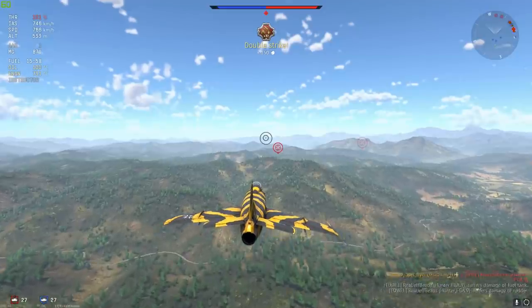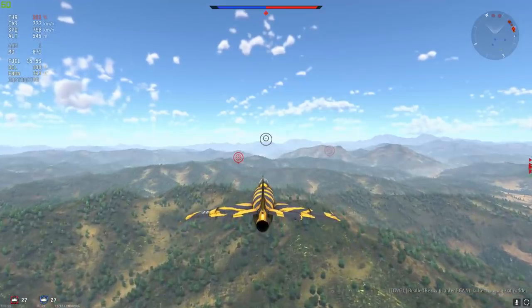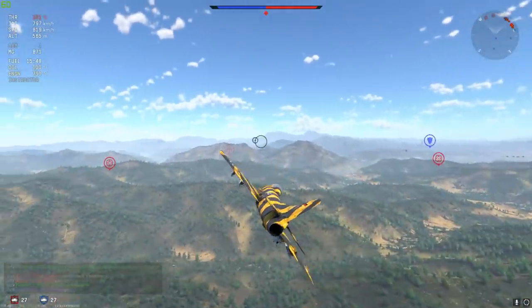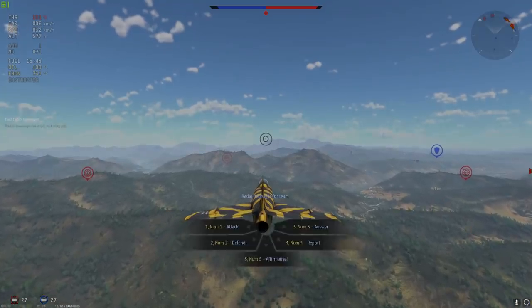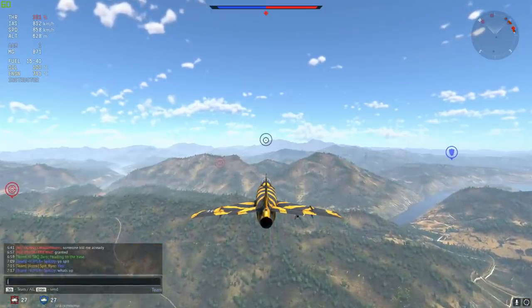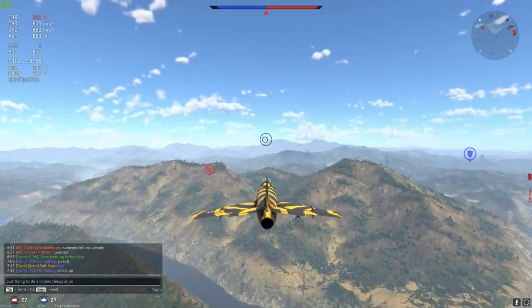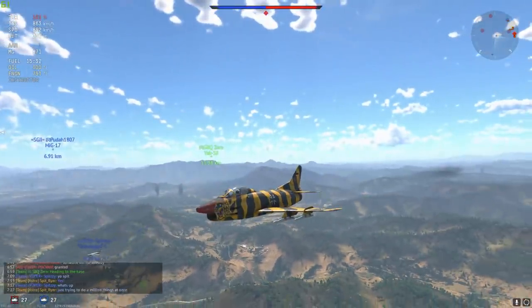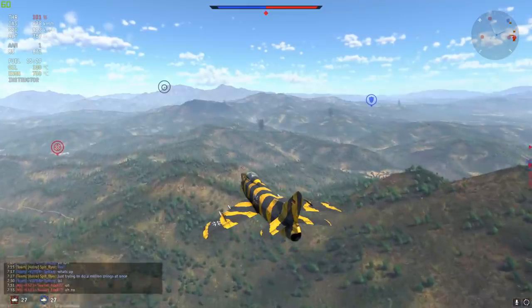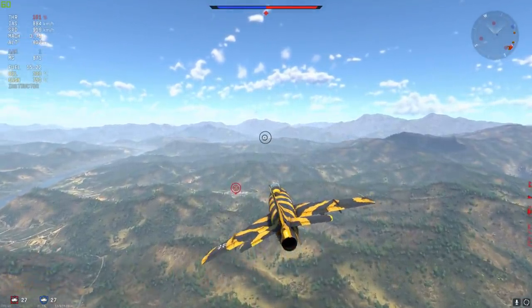This type of gameplay really suits the G91. You have a situation where you're the one doing the little bit of zoomies with the AIM-9Bs, and once you get rid of those AIM-9Bs you can become very light and start dogfighting. After about two AIM-9Bs you lose so much weight — it's like you go to the gym and just shred. It's truly incredible the amount of weight those AIM-9Bs carry. Once you lose those two, maybe three missiles, you become an absolutely incredible dogfighting machine, and if I've got my memory correct, the next match will demonstrate that.